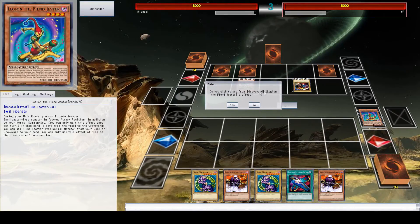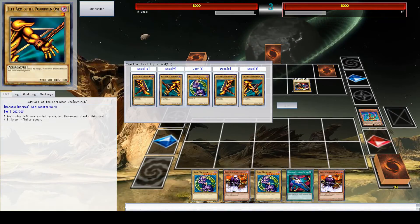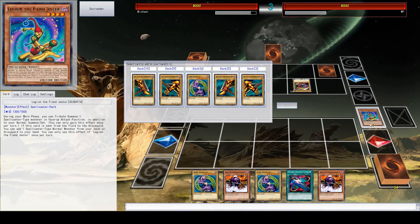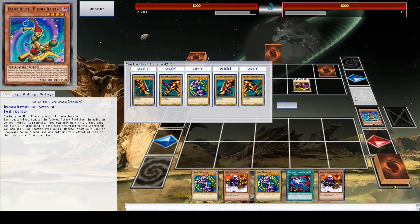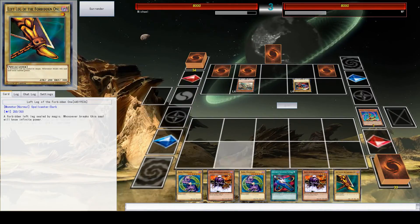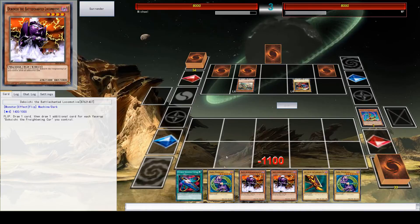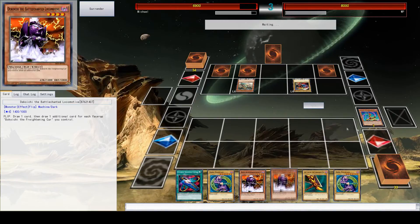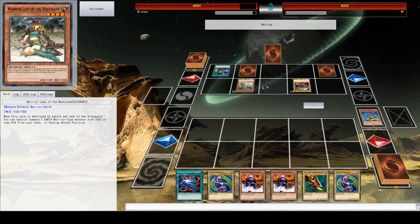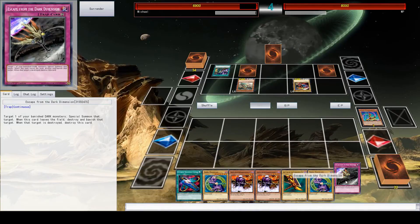Now that this card died, I can use its effect, which allows me to choose a card from my deck to put in my hand. I can choose a piece of Exodia — the two legs, the two arms, and also the head, though for some reason with this one you can't choose the head. I've already got two Dark Magicians, so I'm going to choose the leg. Now I've got one piece of Exodia — if I get four more I win the game.